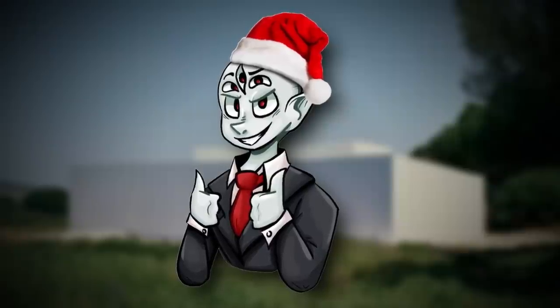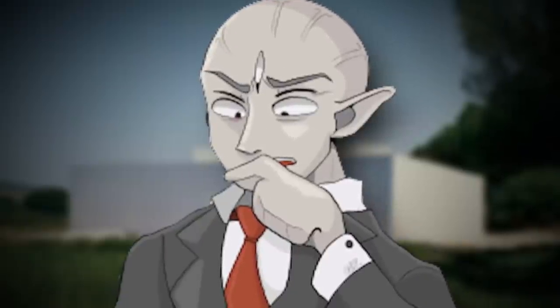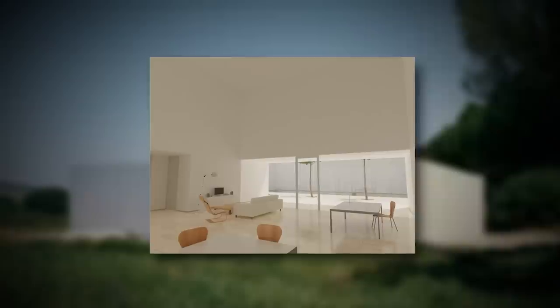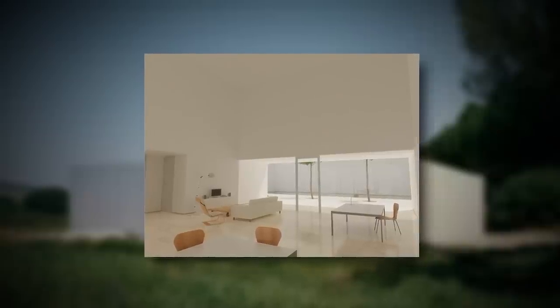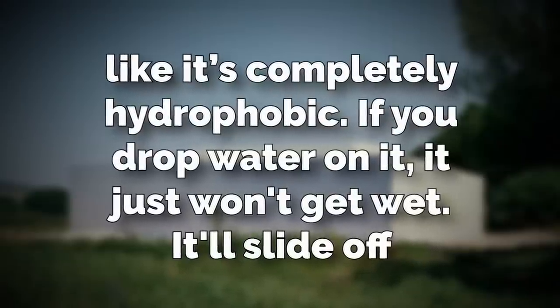This middle area has three parts to it: Room 1, Room 2, and the central room. The central room is a perfectly clean, white, sleek, modern-looking place. It's got white furniture, tables, and chairs, and it's enclosed by walls on the left and right, but the front and back are glass so you can see right out. There's nothing too weird about this central room, except the couch's fabric is completely hydrophobic — if you drop water on it, it just won't get wet; it'll slide off.